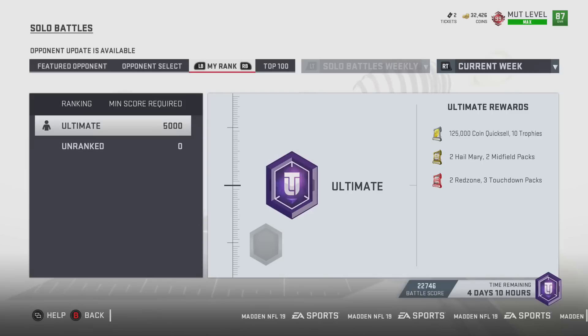These ultimate rewards are like top 10 ultimate rewards. So for example, you get 125,000 coins plus 3 touchdown packs, which are 75,000 each, plus 2 red zone packs which are 25,000 each — if you take the quick sell or the pack — and 2 Hail Marys and 2 midfield packs plus 10 trophies. So total, it's about 430,000 coins for going ahead and doing this.